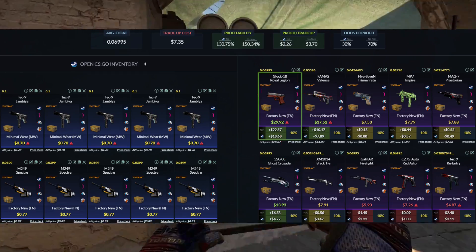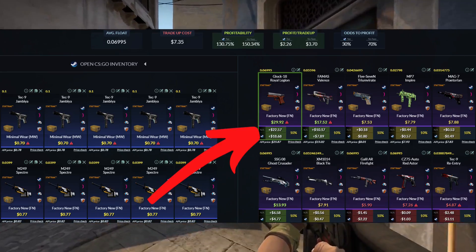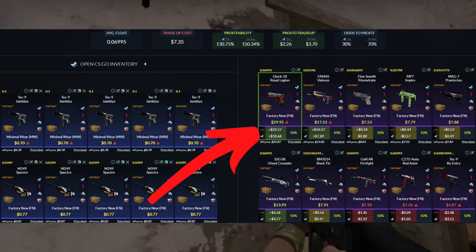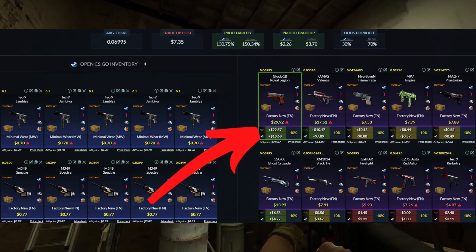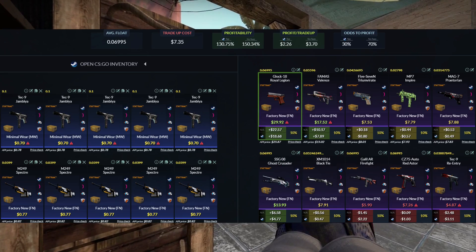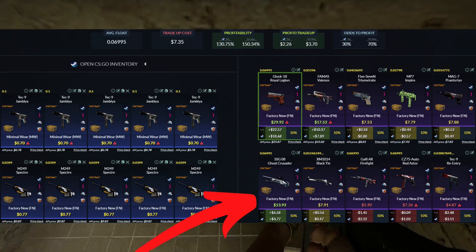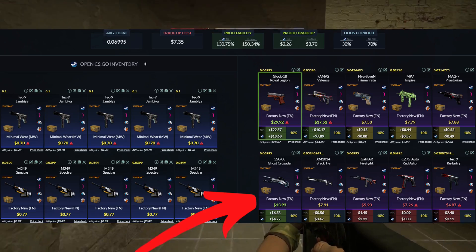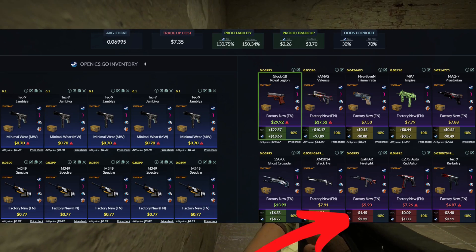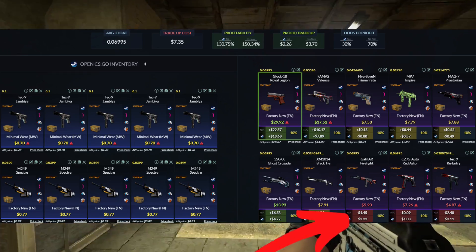On an average of $2.26 profit for this trade-up, there's a lot of room to work with. Most of that comes from the Glock 18 Royal Legion at a $19 profit — huge if we can hit the Glock. Otherwise, the FAMAS Valance is about an $8 profit. Looking at Chroma 3 outcomes, we're hoping to hit that Ghost Crusader, which comes in at around $5 profit. The remaining four outcomes are all going to be a loss, three of which are pretty significant.